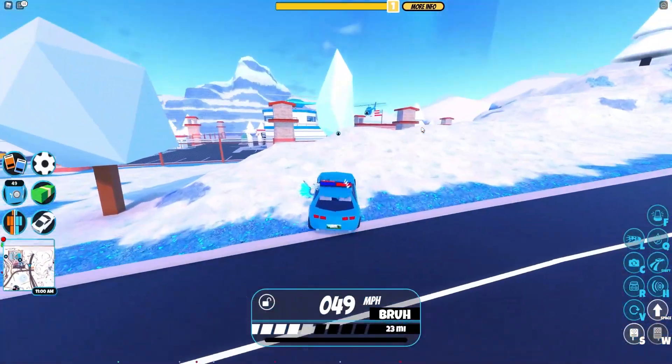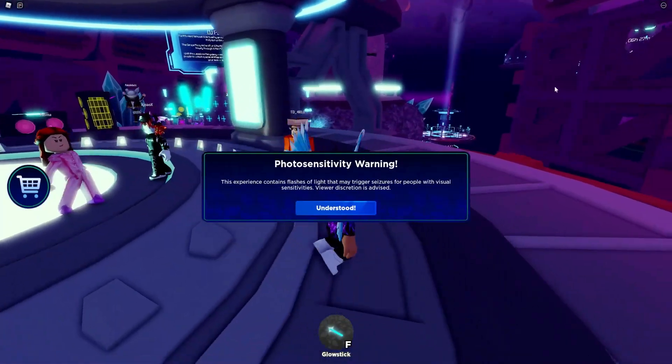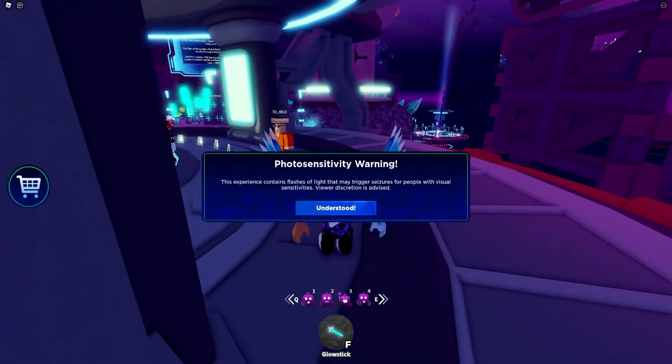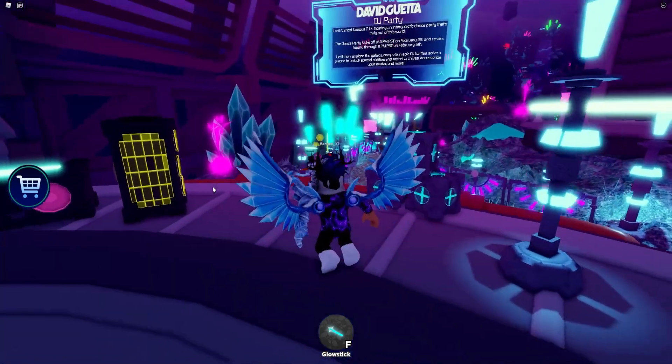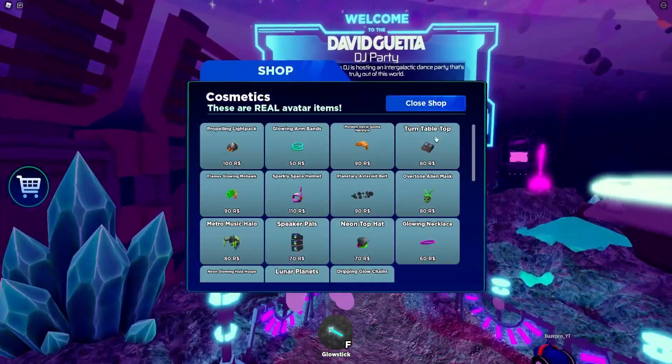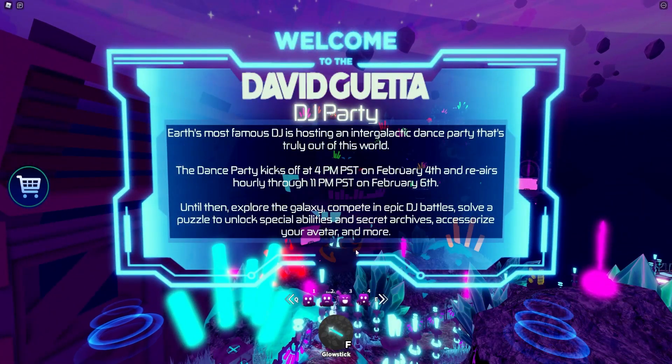First, let's go over the new working codes in Roblox right now. We're actually in this game — this is the David Guetta launch party, or DJ party. This is a new event that just recently came out, and in this game we can actually get a few free items. I'll show you exactly where to go in order to get these free items — I'm not too sure if this game will have limited items but it could.